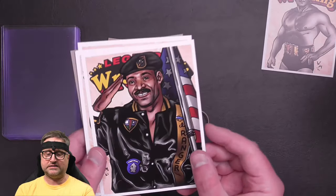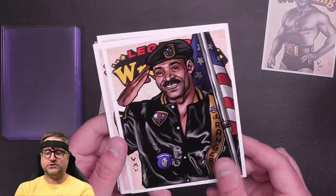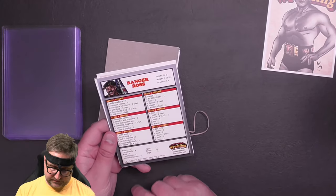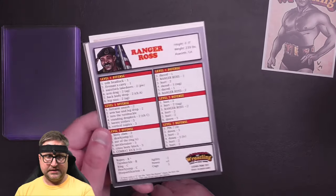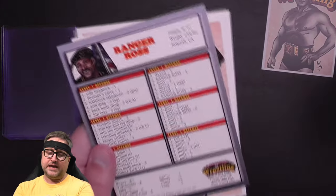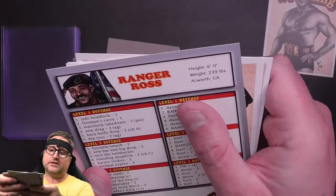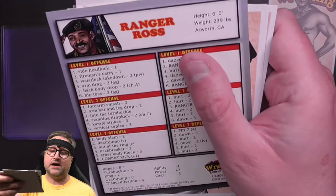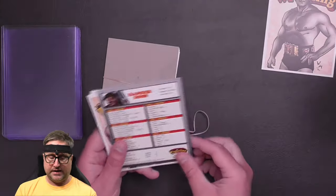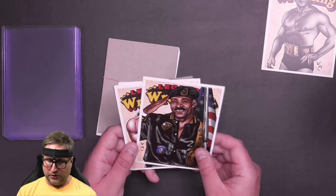Then we have Ranger Ross. Only kind of vaguely familiar with Ranger Ross, but I do like the artwork. He's got a 4 pin rating and a combat kick as his finisher. There's a great little mechanic at the bottom that says if Ross rolls a 2 on the end of the ropes chart, he hits the combat kick plus 1. This can occur once per match, so he could possibly hit his finisher after being thrown into the ropes. That's kind of cool.